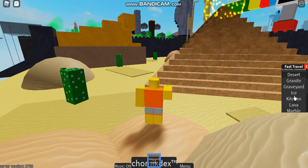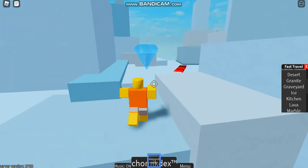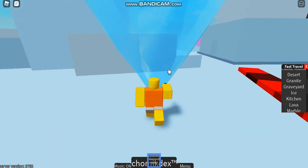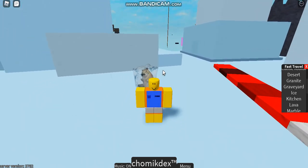You gotta go to the ice area. And well, it's a Diamond Tester, and there's a giant diamond right there, so I'm pretty sure you can probably guess what you're gonna do. And there he is. Pretty easy.